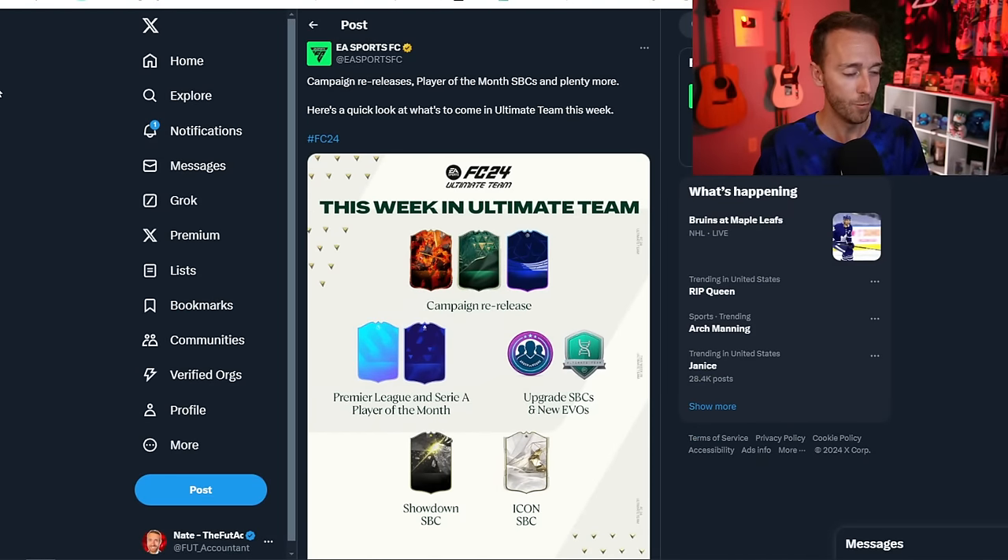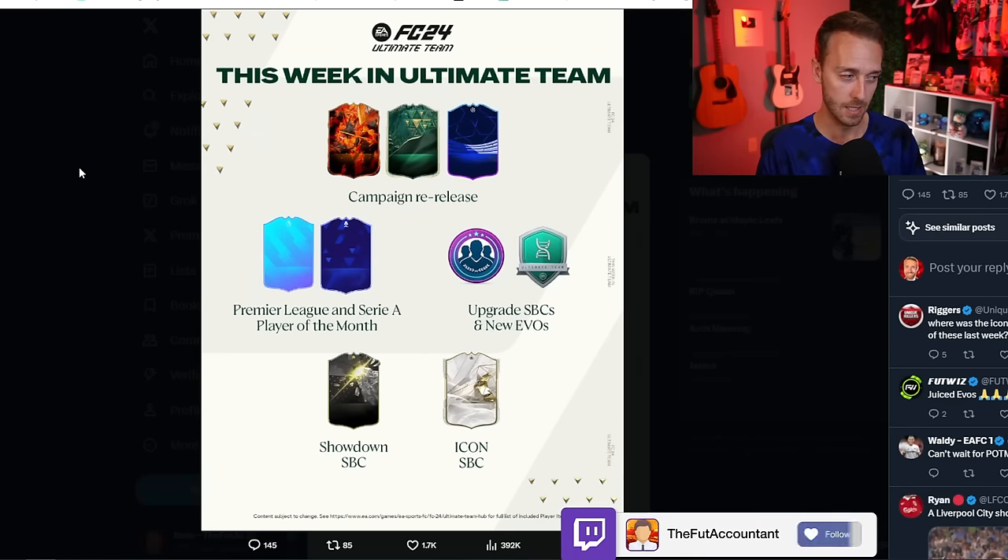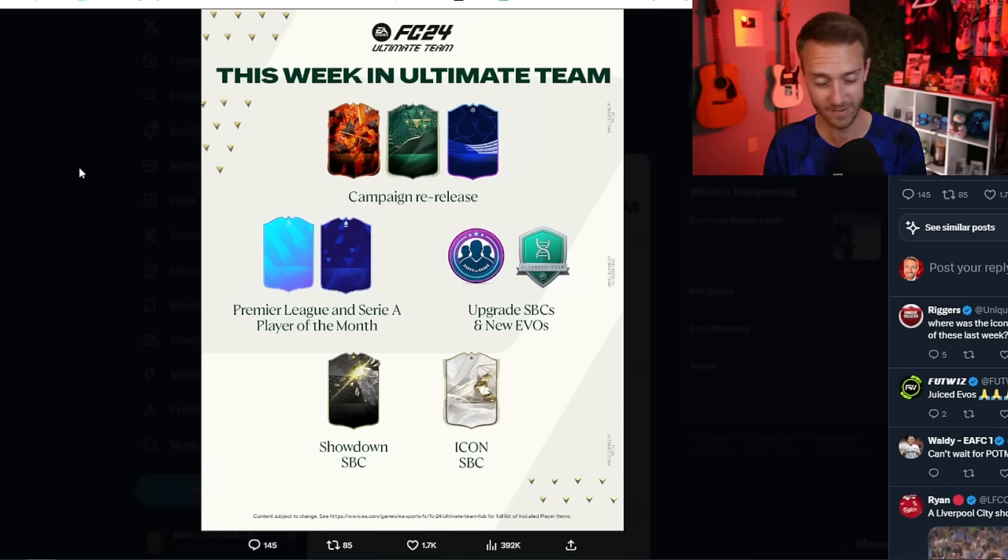EA's content tweet for the week has some very interesting things in here. When I saw this tweet, things started going off in my mind — campaign re-release, that is not normal, that is different. We have to talk about that because it might give us some insight into what's coming later on this week. That's going to be a part of content coming this week. Campaign re-release, in my opinion, means cards coming back into packs. We've got two Player of the Months — Premier League and Serie A. Premier League POTM hasn't been leaked yet; I'd imagine that'll be leaked probably Wednesday or Thursday. Serie A POTM — I haven't seen a leak for that either.